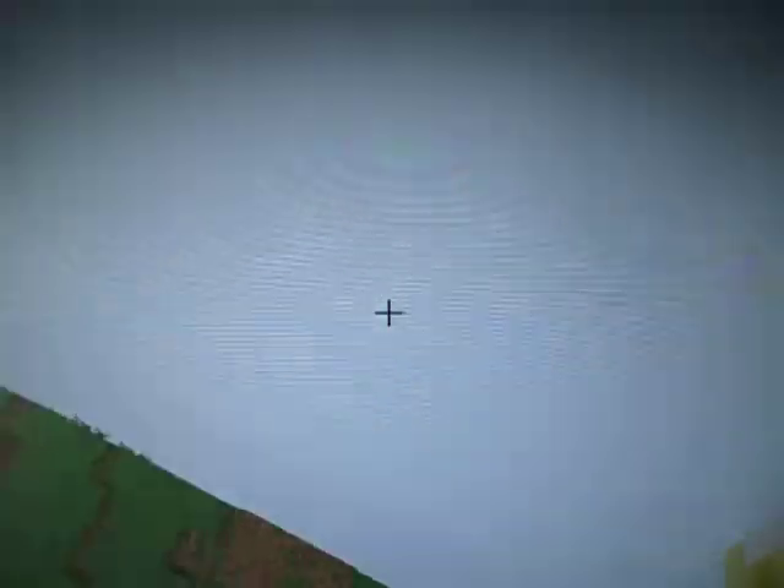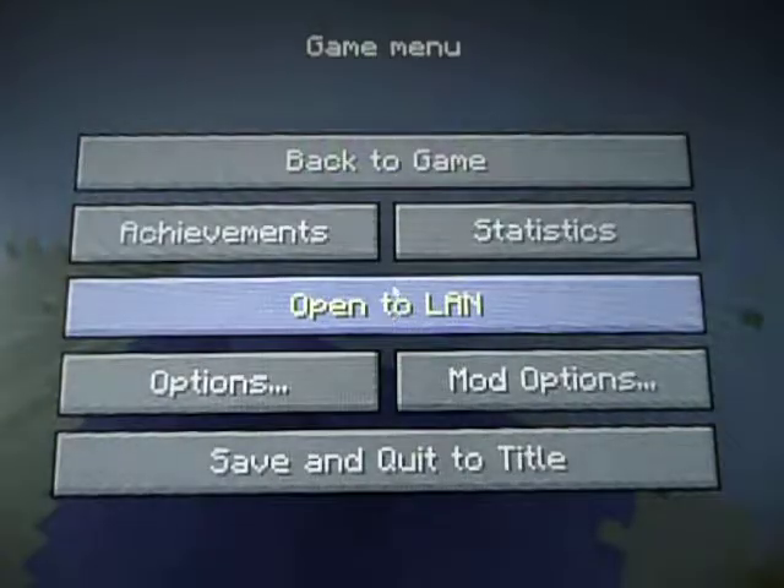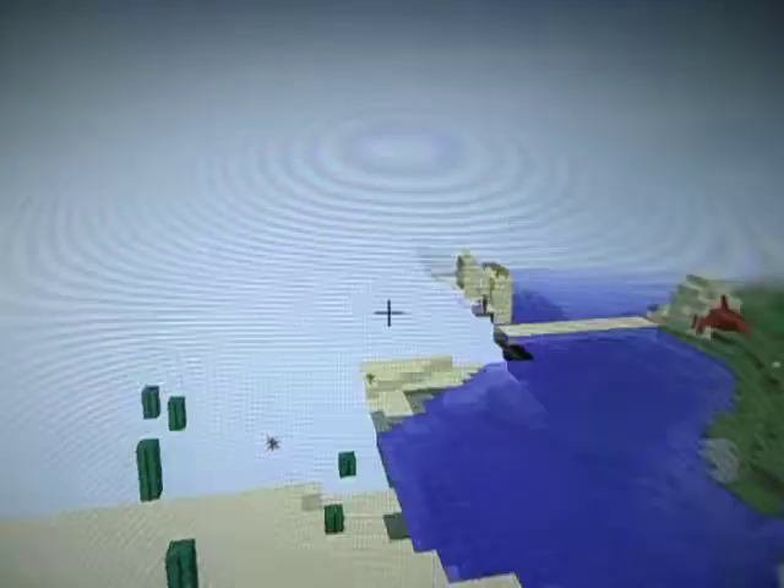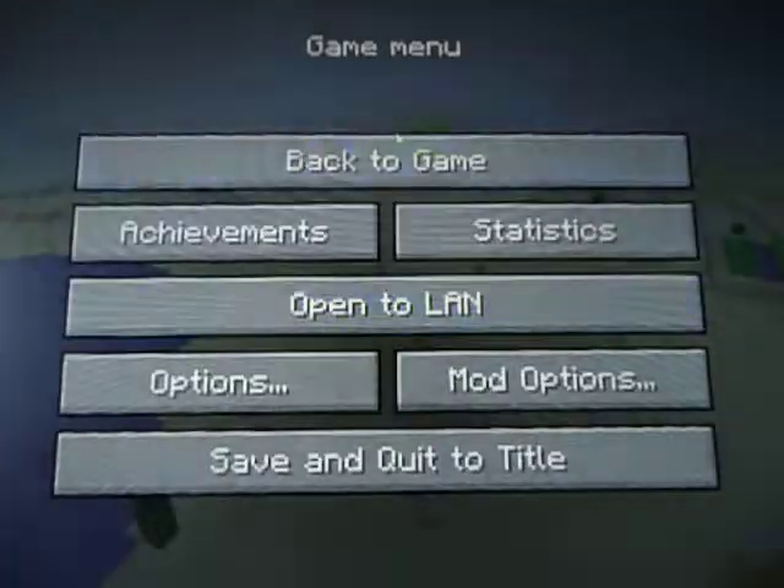I actually found this out by trying it. If you fly in an area where there's no chunks, exit out of the game just to this page and it will load in quickly. Like, let's fly over here — there aren't any chunks here, hit pause.